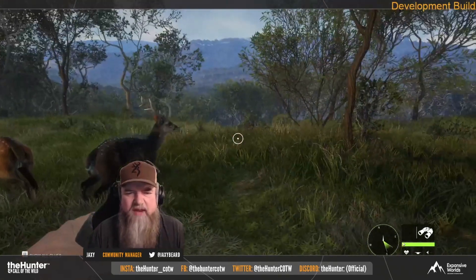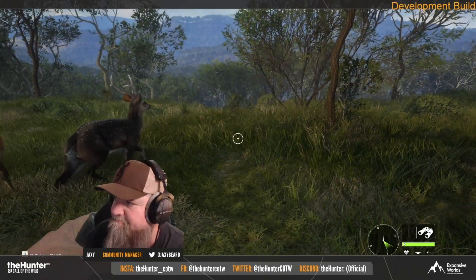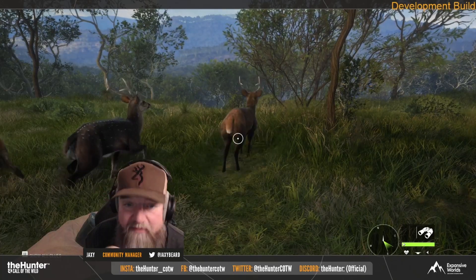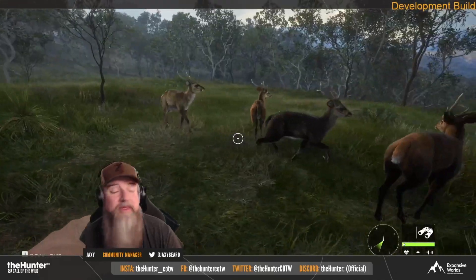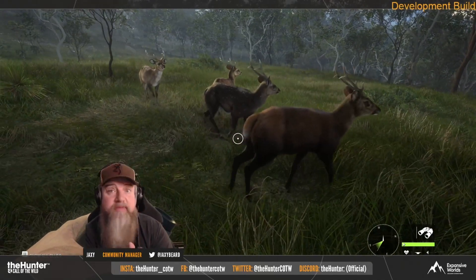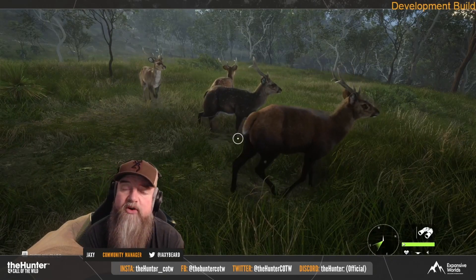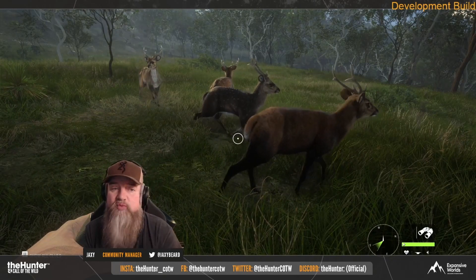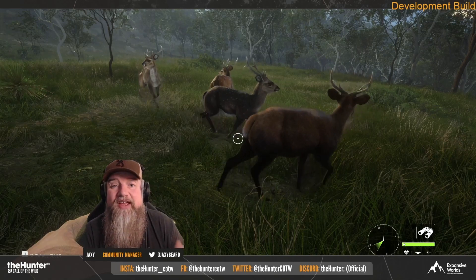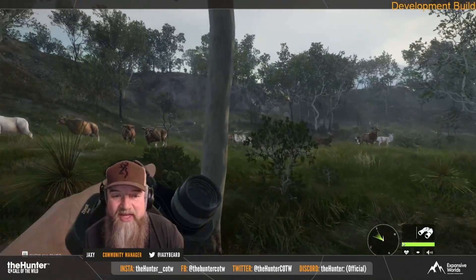And this is the hog deer. I didn't know anything about them. They do look kind of Sika-ish, but have almost the same coloration as some of the Fallow Deer, which also — the newly touched-up Fallow Deer look really nice. We also got a quick look at the Banteng. I think the Banteng is going to be fun to hunt, but it's still hard to see them being very impressive in terms of their horns. But body size, they look really good.